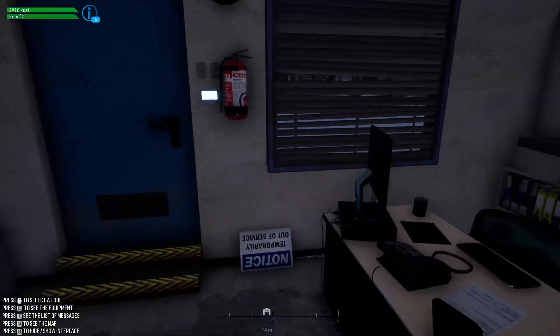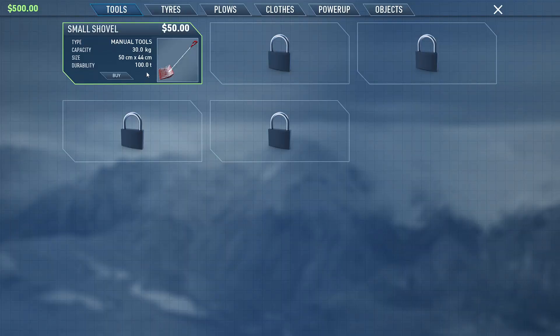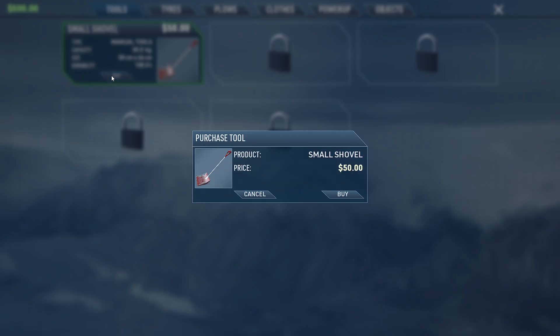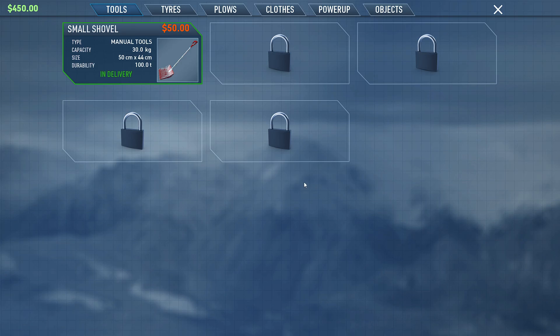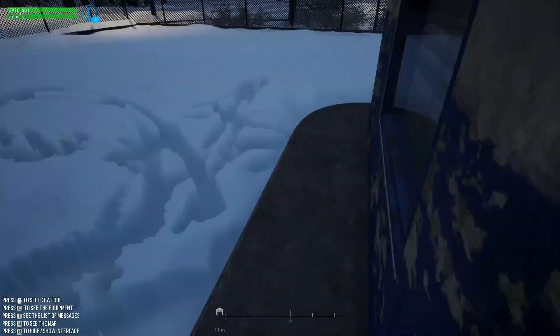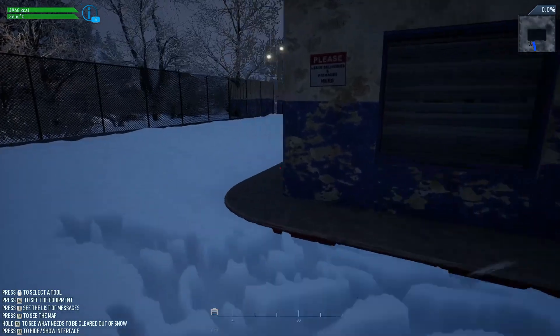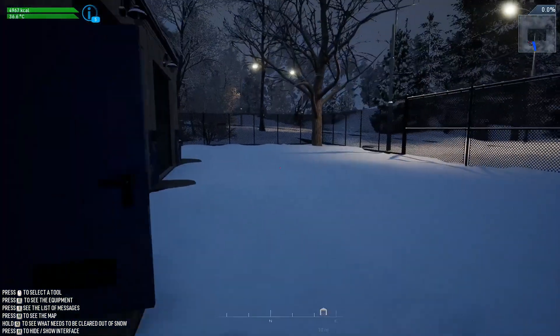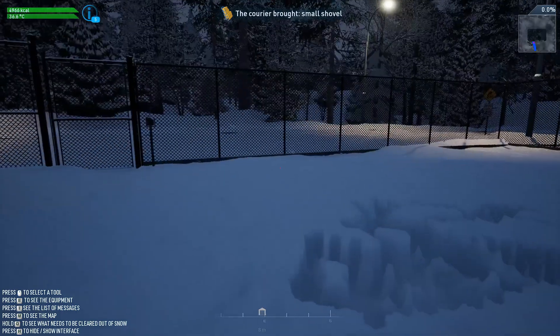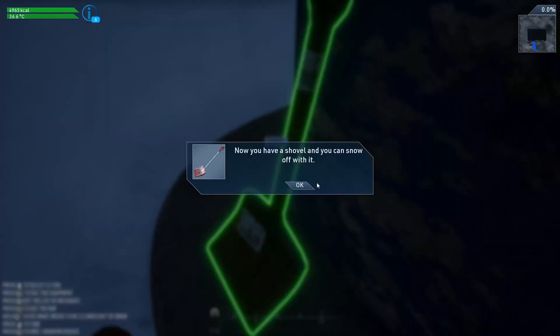Let's shut that door. So it looks like we've got to buy a shovel here. Let's go ahead and get that — buy it at $50. Oh, here it is. Now we have a shovel.